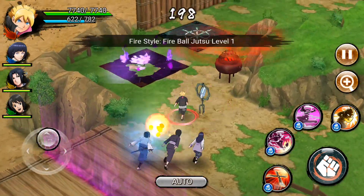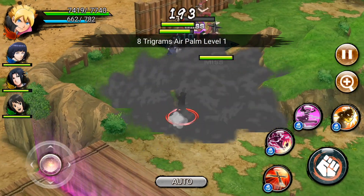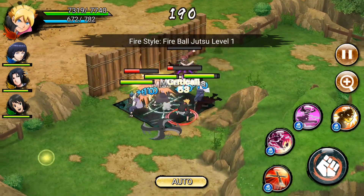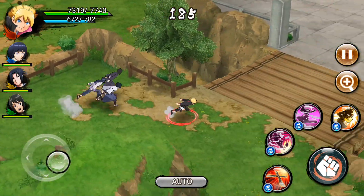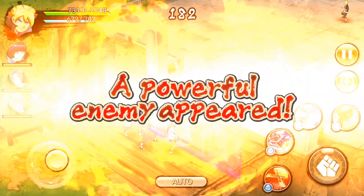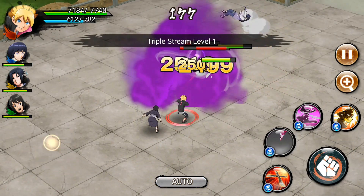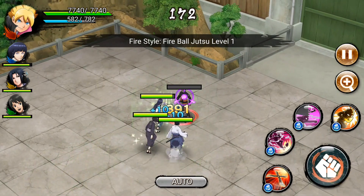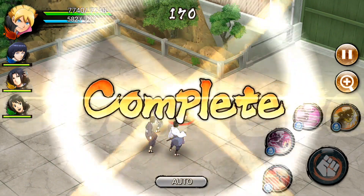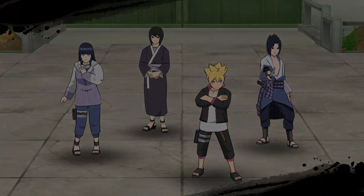There are traps that the fortress owner placed. You can expand the view to see the map. There are ninjas right there — you can also turn on auto, but you only control the main character; the others are controlled by AI. Let's not use auto and try to kill these guys. Triple stream — you can see the game is really action-based. That was pretty easy.